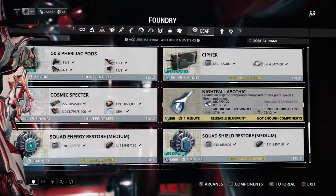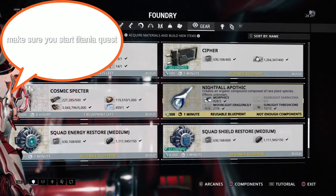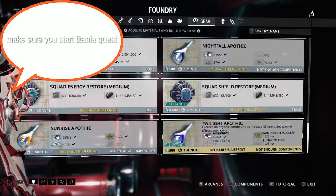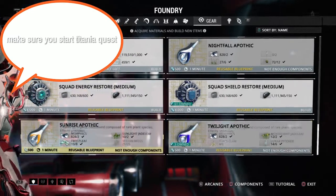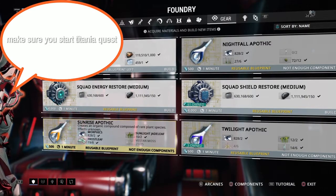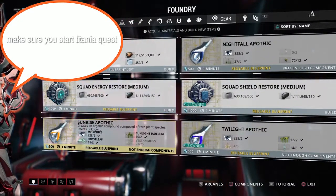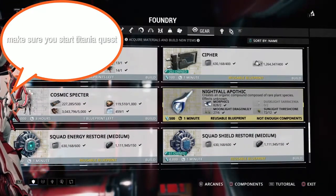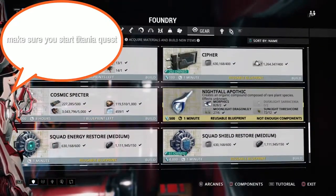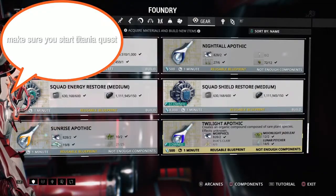For the Titiana quest, you'll start off with the first one being the Nightfall Apothec. When you complete her second quest you'll get the Twilight Apothec, and the third one will give you the Sunrise Apothec. All three of these will not give you a mod when you first open them during the quest, but once you return to her shrine and put one of these three keys in, you'll get rare aura mods.